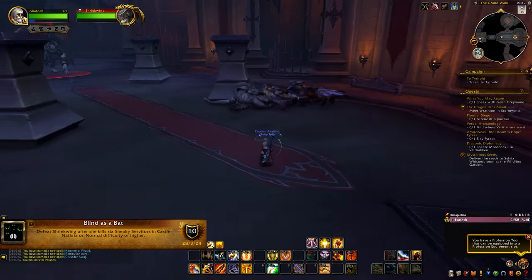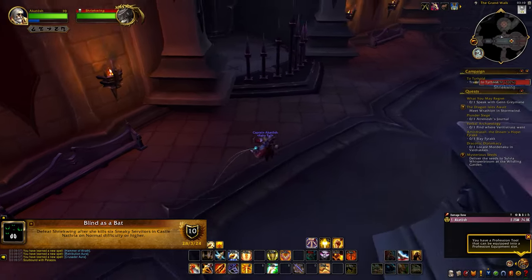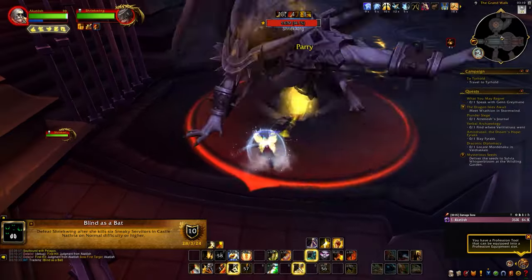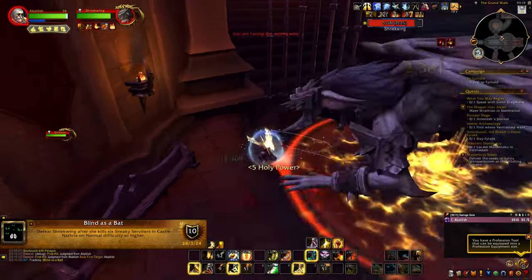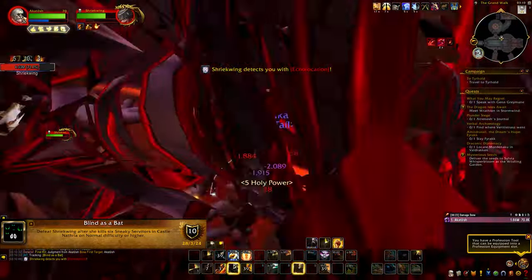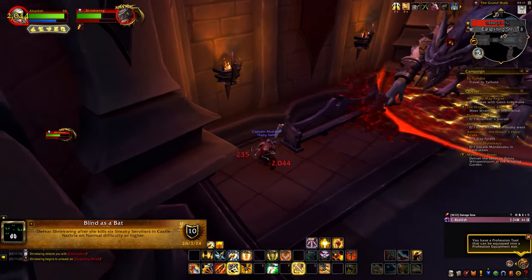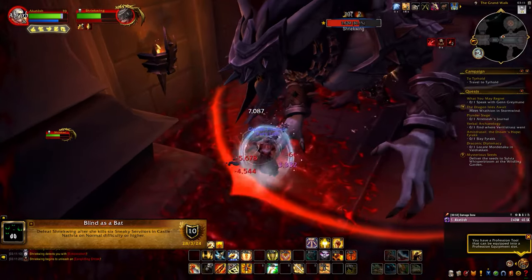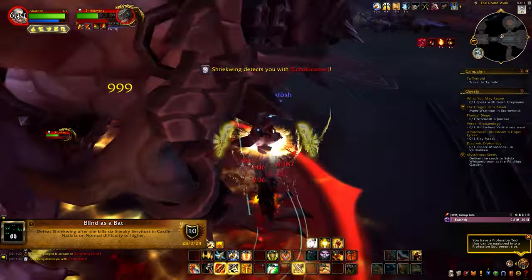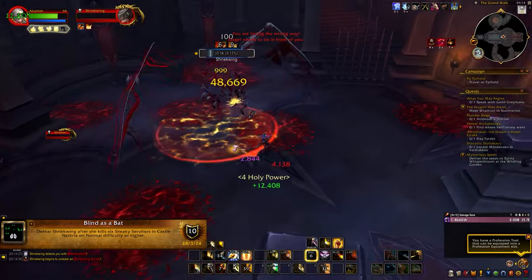For the first achievement, Blind as a Bat, we have to kill Shriekwing after she kills 6 Invisible Mobs. When you enter the boss room, you will see 6 pebbles scattered around the edge of the room. Pull the boss on top of one of those pebbles and slowly DPS her. At some point she will cast Echo Location, leaving a Blood Puddle on the ground. If she casts Echo Location while you're standing on a pebble, she will kill the Invisible Mob. Keep doing that until 6 have been killed, then kill the boss.